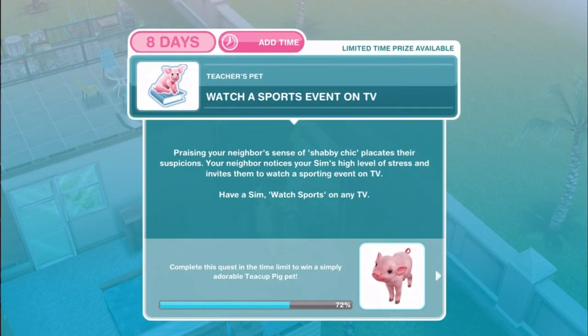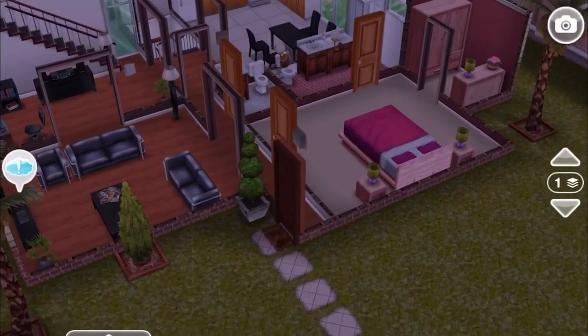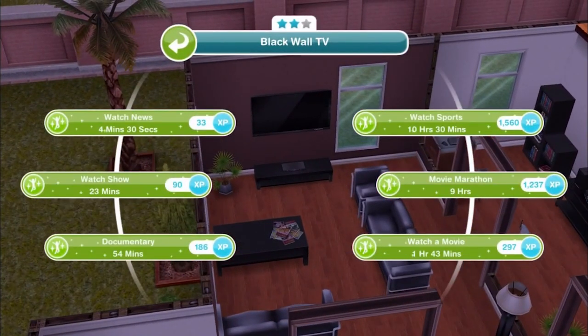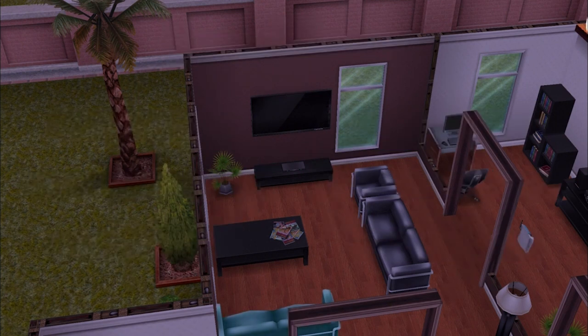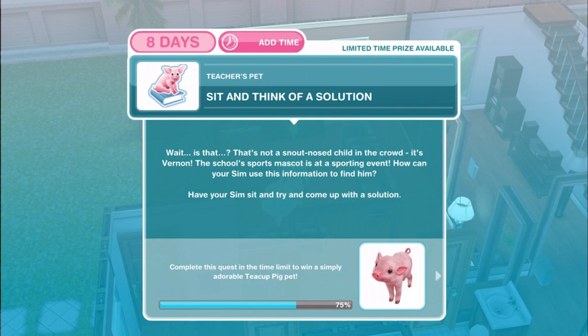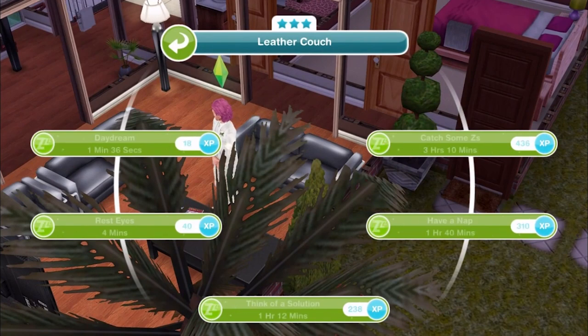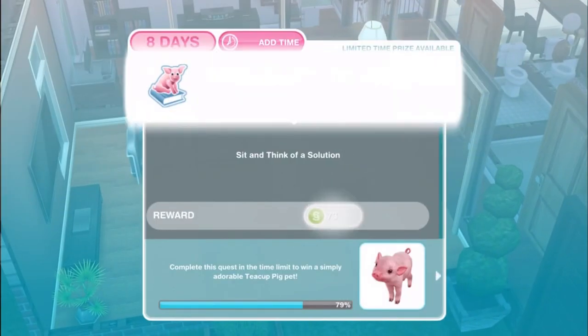Watch a sports event on TV. Praising your neighbor's sense of shabby chic placates their suspicions, and your neighbor invites your Sim to watch a sporting event on TV. Have a Sim watch sports on any TV — we've got a two-star TV, so watch sports will be 10 hours and 30 minutes. Wait — there's a snout-nosed figure in the crowd: it's Vernon! The school's sports mascot is at a sporting event. Have your Sim sit and come up with a solution — one hour and 12 minutes on a three-star couch.